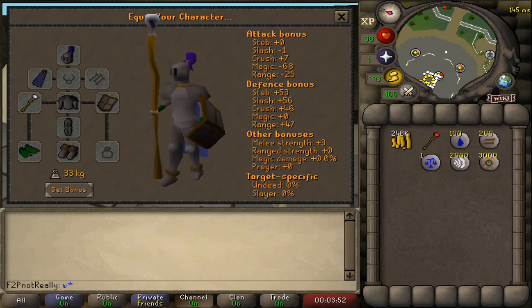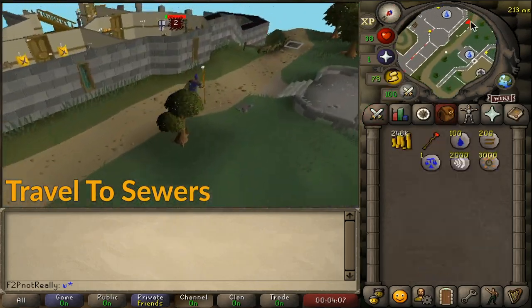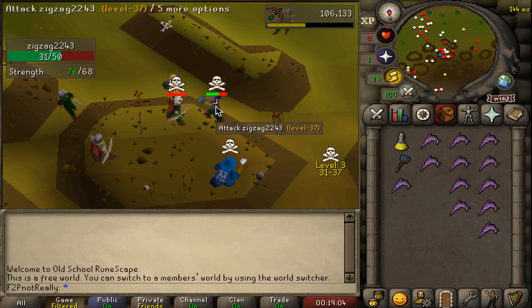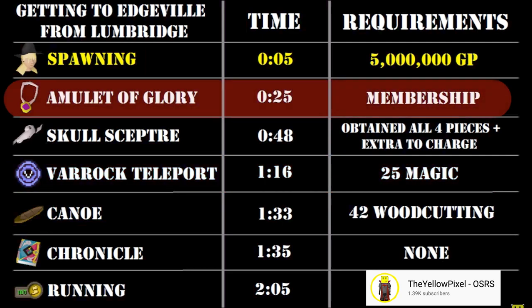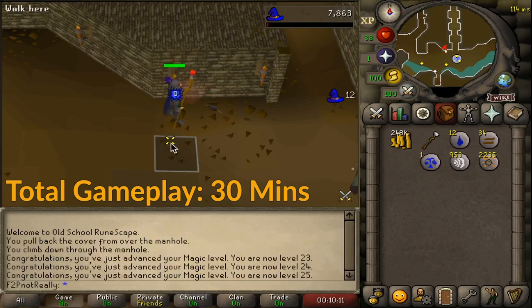Our final level to get is 25 magic, and an easy way to do so is by splashing. Purchase the displayed gear and a surplus of runes, then run east of the GE to the Varrock sewers, splashing on the rats located there until level 25 magic. The Varrock teleport unlocked at 25 magic is the most cost-effective way to return to Edgeville in free-to-play. In the event membership is kept on your account, your most cost-effective way to return via pay-to-play will be teleporting using an amulet of glory. Notably, after your initial pay-to-play investment, the account can remain freely in free-to-play, with splashing to 25 magic taking less than 30 minutes.